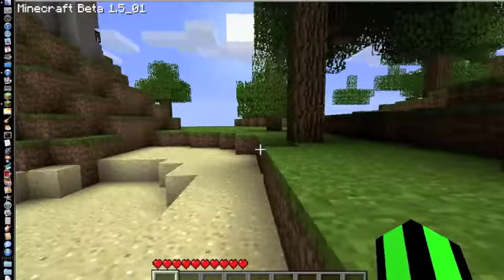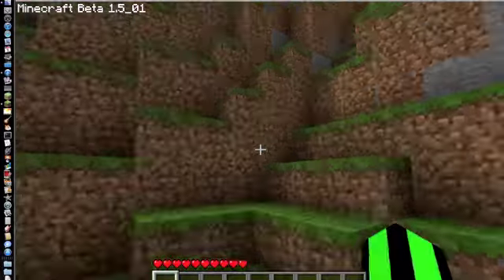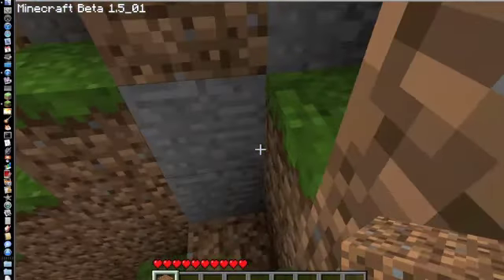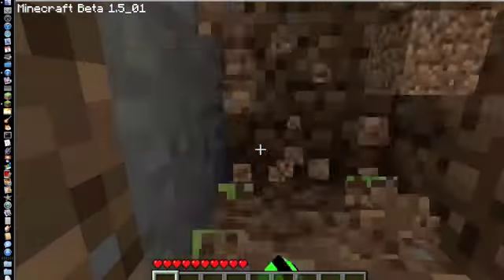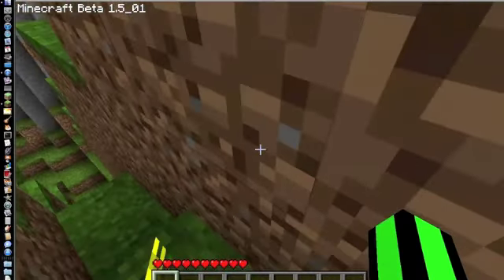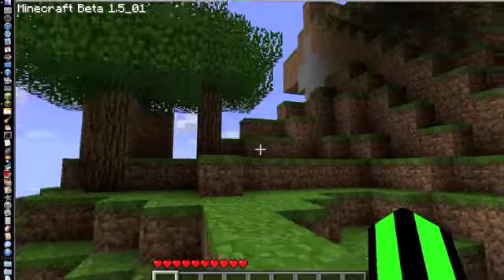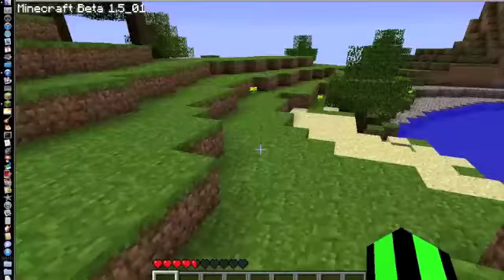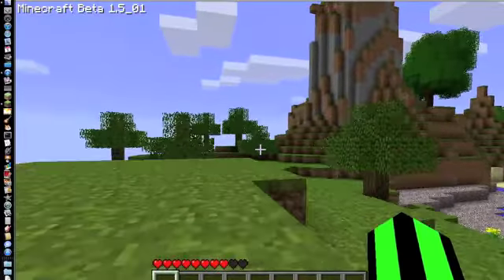If we go in this general direction, you'll know you're going the right way because you will see a patch of pumpkins. And we all know how much we like pumpkins, especially in pie. I may have gone the wrong way, but nevertheless, if we jump down here — yep, there's that. Then there's a tall pillar of dirt and stone.